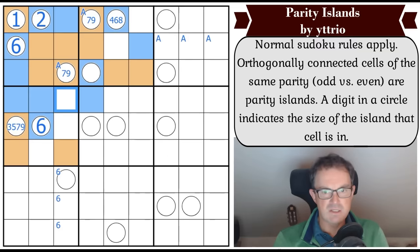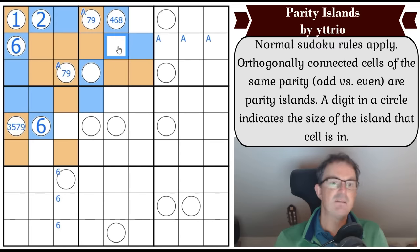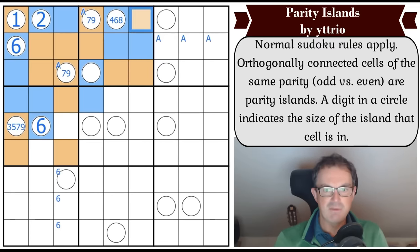This must be at least two so it has to grow. Now can we apply that logic in reverse? We don't know - but now this can't be even because otherwise it would be of size six or eight. So that's odd. And that's got to be even otherwise it's a ten-cell region. 'a' is a seven or a nine - oh, so that's not 'a' because 'a' is definitely an odd number.